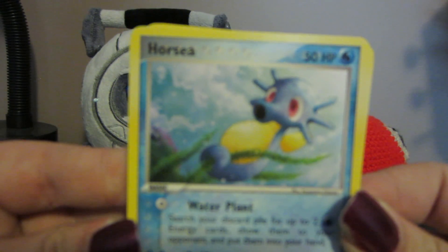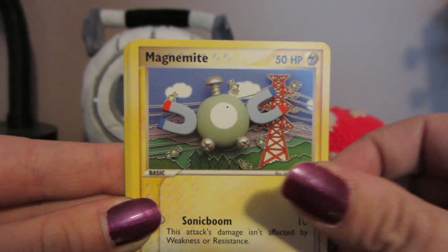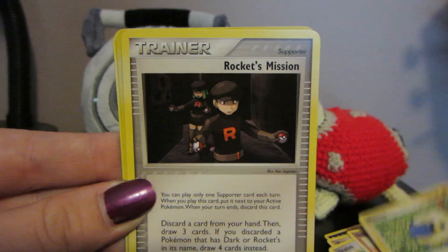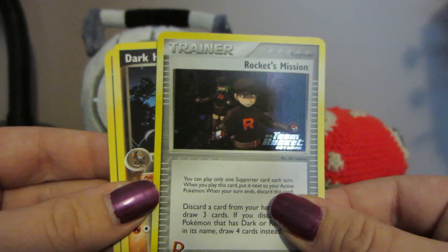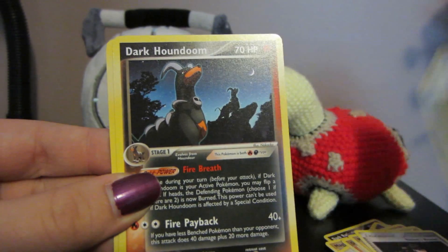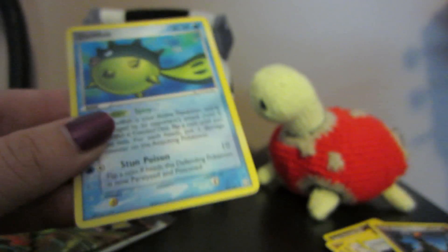Got Horsea, Magnemite, Dratini, Onix, Mareep, Rockets Mission. Reverse Rockets Mission. So it looks like I messed it up — grabbed a couple too many. Our rare is Dark Houndoom — cool looking, there's like a silhouette of another one on the back there. And Qwilfish, which I accidentally messed up. He's just an uncommon I think. No, I lied — he's a rare.